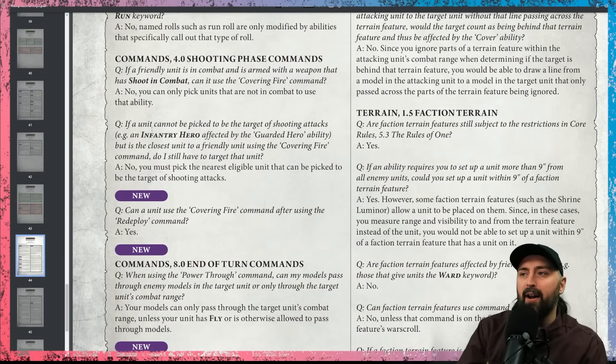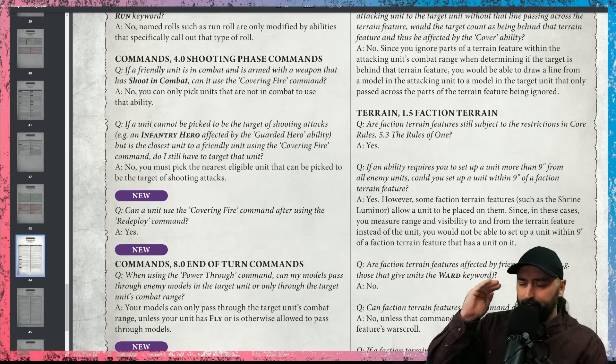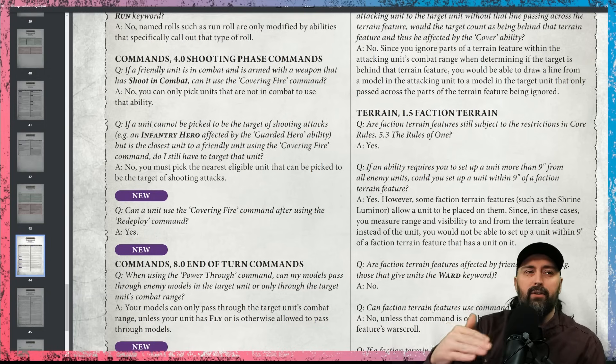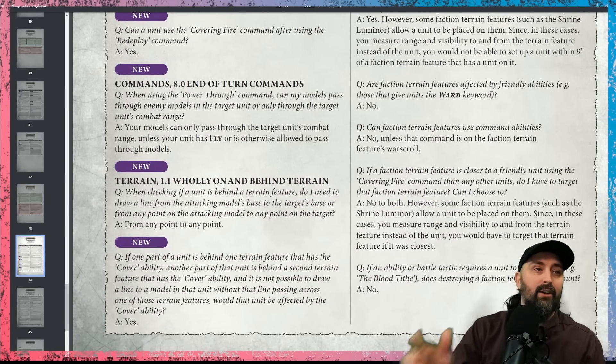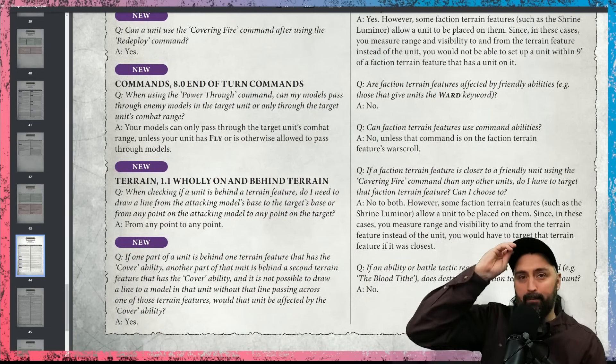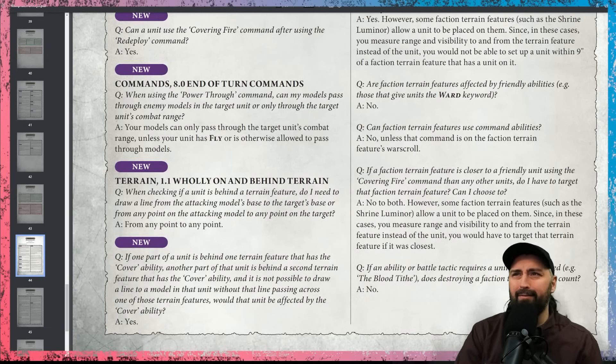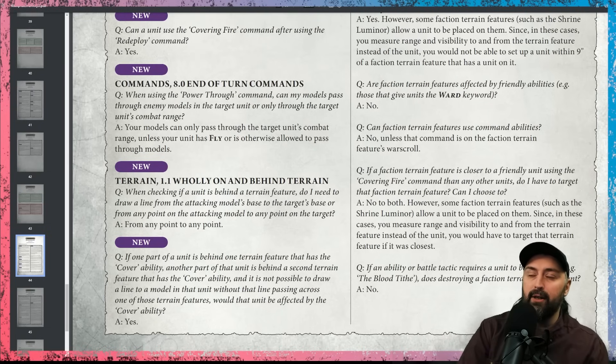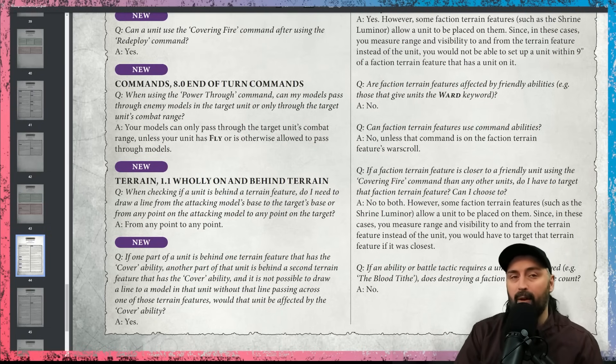Can a unit use a covering fire command after the redeploy command? The answer is yes — covering fire works there. And when using Power Through command, models pass through enemy models? The answer is models can only do that if they have the fly keyword.